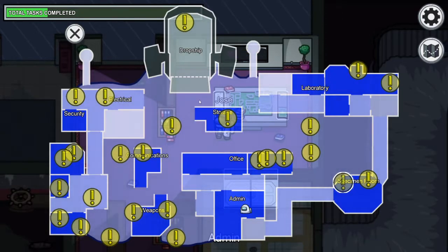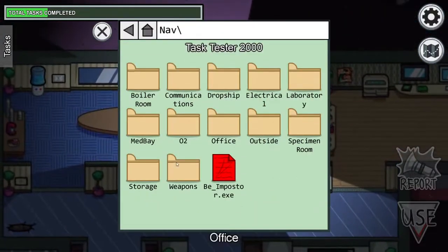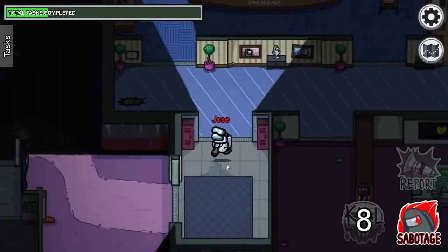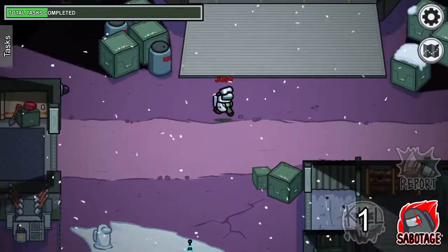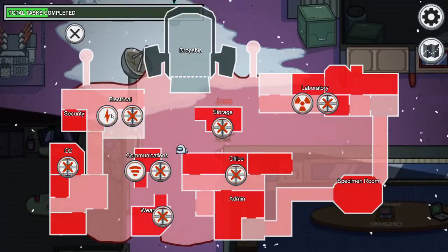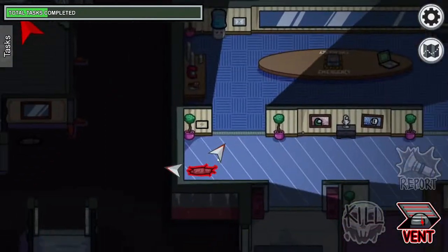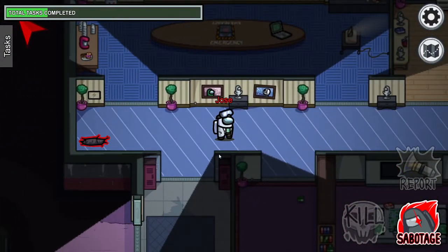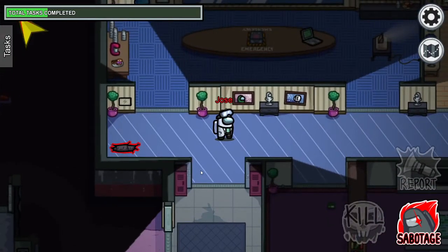As a crewmate, the number one tip is to avoid Storage Shed at the start of the round. What most imposters do — and I'll show you — is they basically pretend to go down here. Most imposters will go down to Office, see someone go to Storage Shed because they've got better vision, then turn off lights and catch you there — straight into the vent — then go back to Office and say 'I was in Office the entire time,' because their pathing matches up. So one little tip for newer players is to avoid Storage Shed at the start of the round; do those things later because it's a big risk if you get caught.